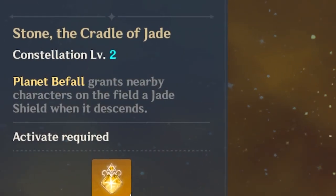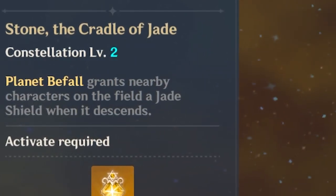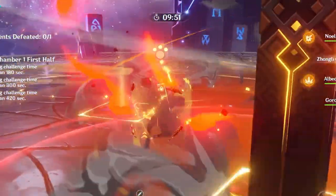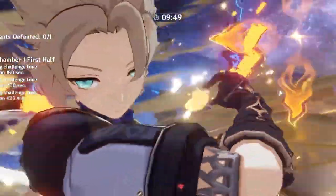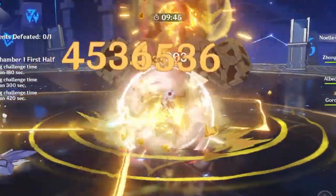To be a lot more specific about this comparison, it's actually a lot more like C2 Zhongli to be exact. Zhongli's Constellation 2 provides everyone with a shield after he does his ultimate. However, the default way of casting his shield is still available.